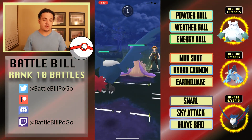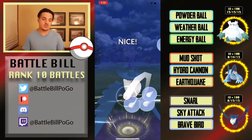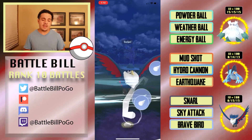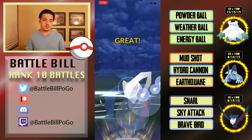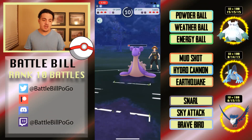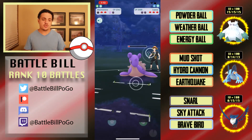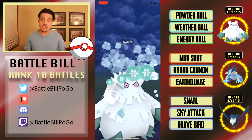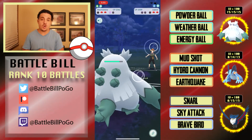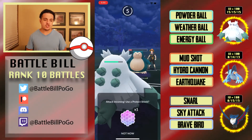They throw a charge move — definitely a Surf — and Honchkrow hangs on. I have two Sky Attacks and want to see how much they do to Lapras. Two Sky Attacks get Lapras pretty low, into a nice HP range, then Ice Shard takes Honchkrow down. Abomasnow still has all its health, comes in to eat whatever energy Lapras wants to throw, and I go for Weather Ball. They bring Snorlax back in and I'm expecting a Superpower, knowing Dragonite needs to get all the way to Hurricane to seriously damage Abomasnow.